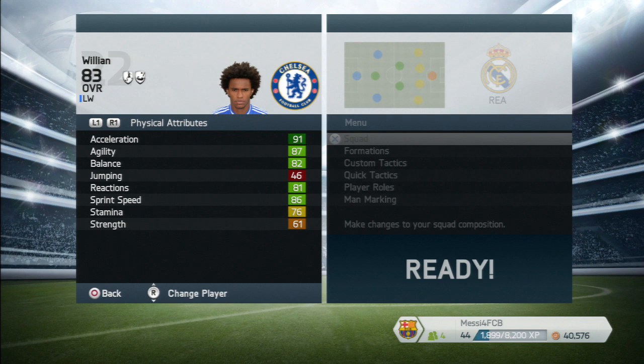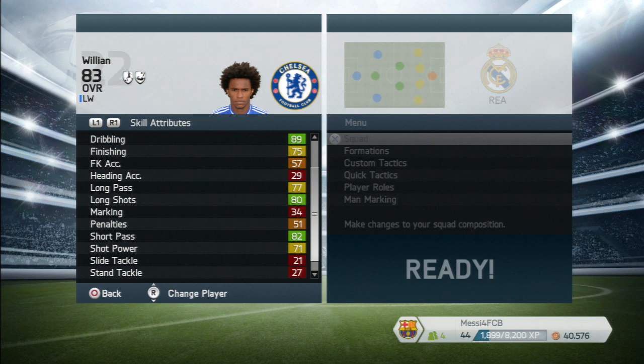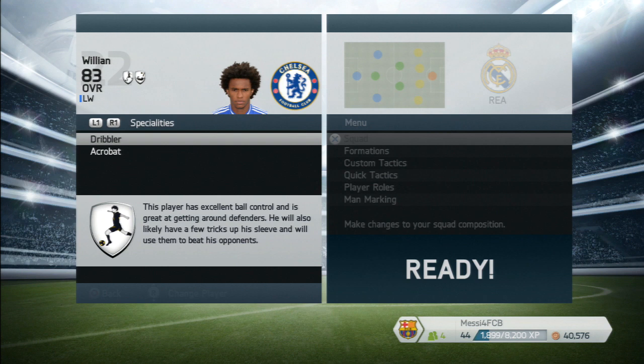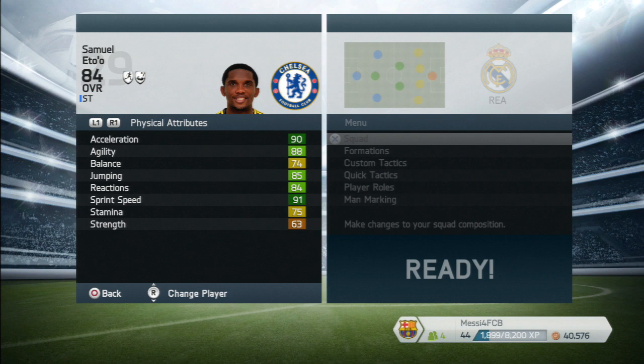Willian — I'm playing him as center attacking mid because I believe he can play there and he's perfect for it. He's got the speed and he can supply balls into the strikers. Very good short passing, and 89 dribbling is going to make him very tricky. He's only 24, five foot nine, from Brazil, high attacking and medium defensive, four-star weak foot, four-star skill moves. Specialties: flare, dribbler, acrobat.